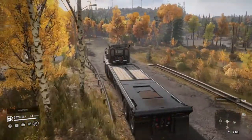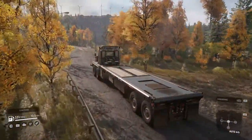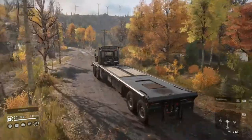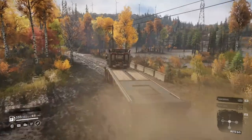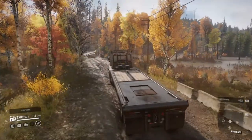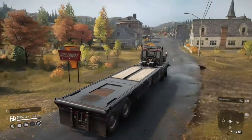We're going to go and get the metal planks first because they're a little bit further away, then we're going to go and get the service parts, and then take all that to the rockfall. Then we're going to get the wooden planks and take them to the bridge. We're just entering the town now.